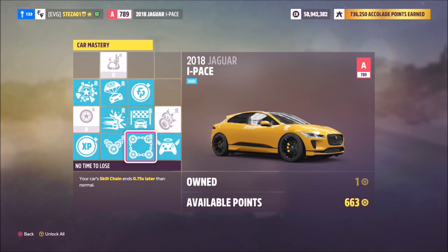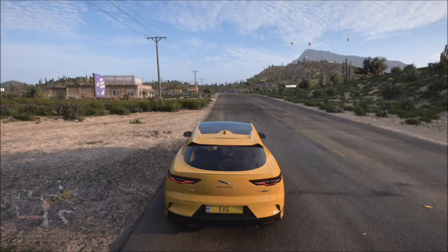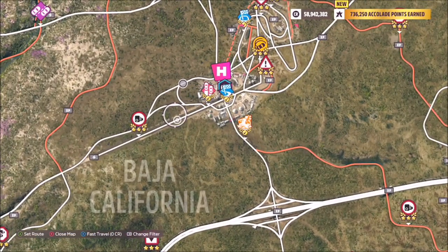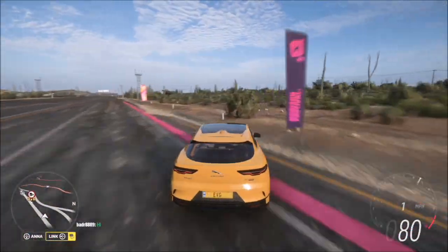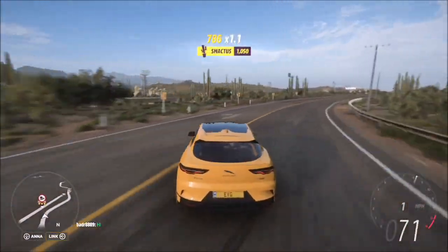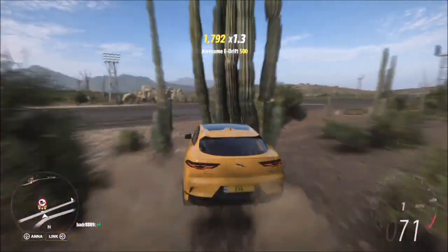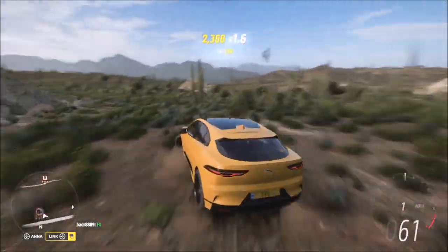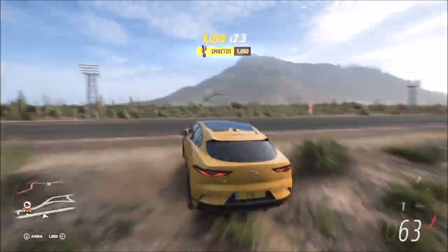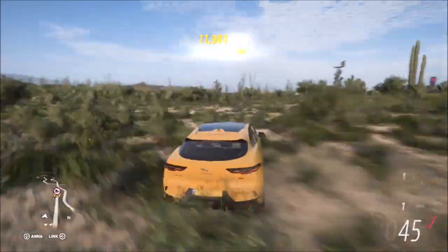A couple of the perks will give you extra score for wreckage skills and side swipe, one extends the skill chain time, and the second life perk in the bottom right is always a good one in case you smash into something. To do this challenge, I headed over to the main drag strip at the main horizon festival outpost. You don't actually have to get it in one go — you could do it over a few days, though sometimes the Forzathon challenges don't fully track scores and you'll end up having to restart, or you can do it over the course of a couple of races.